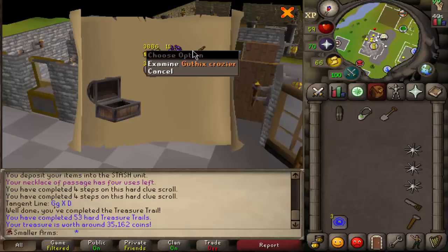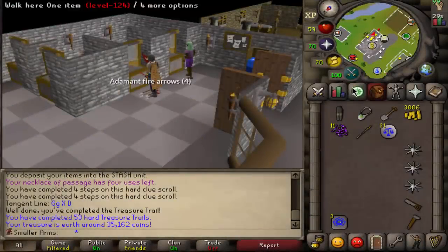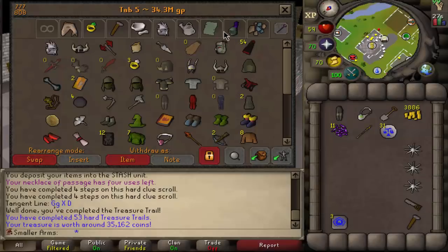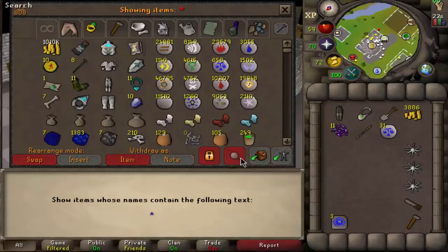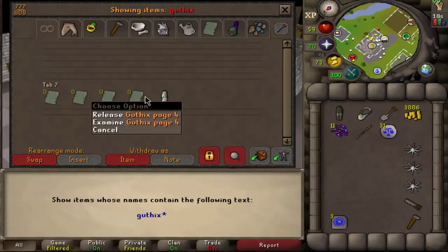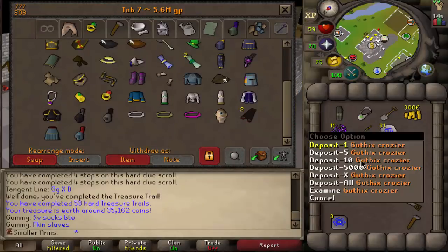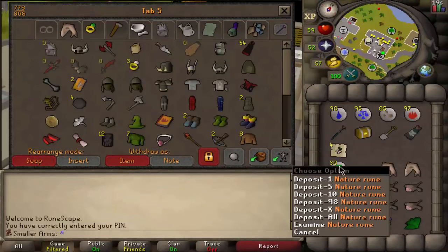Let's open up this casket — a gothic's crossbow piece. I'm gonna keep it because with master clues there's a point where you need like three gothic's pieces. Let me check what gothic's pieces I have in my bank. I've got the book, this one, and this one — so that's not a bad piece, it could come in handy.